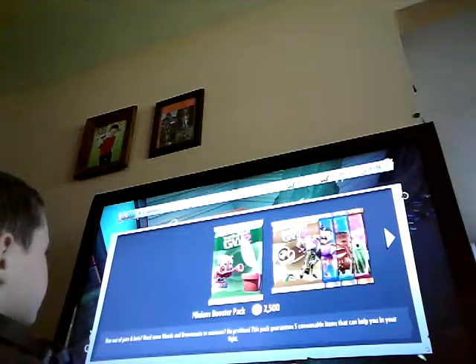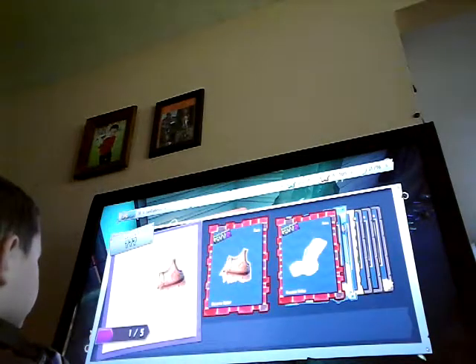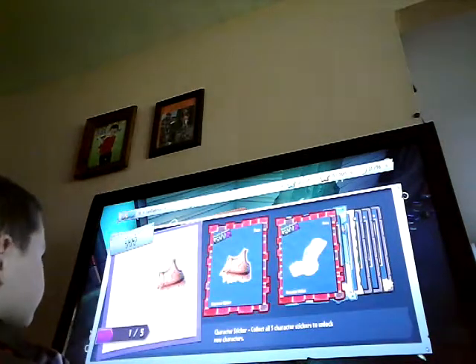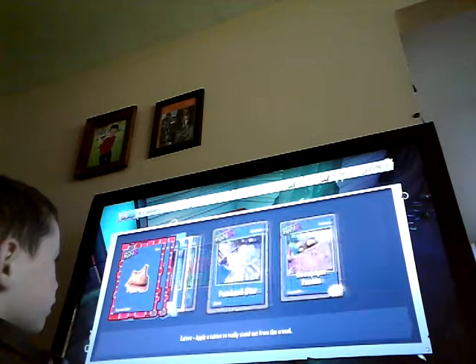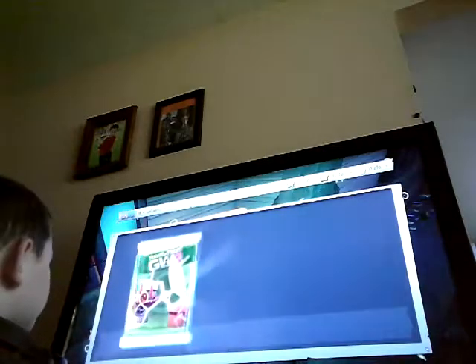We go in a sticker shop. I got 21 rainbow stars and I'm trying to buy this. Now since I got it, I get to get a lot of stuff. Here's two of them — this is rare, this is rare, this is super rare, this is uncommon, this is common, and common and common. You can get a lot of stuff from these.